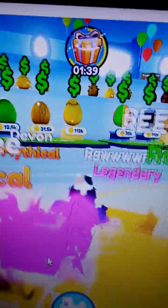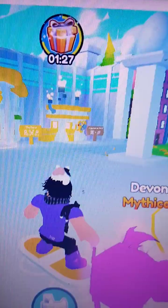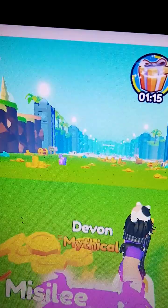So let's — where should we go? I think we should open some eggs, but first I'm gonna get my hoverboard and go somewhere. I'm just gonna show you how many coins and gems I have.